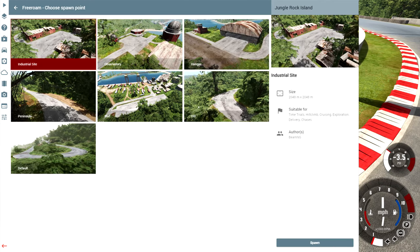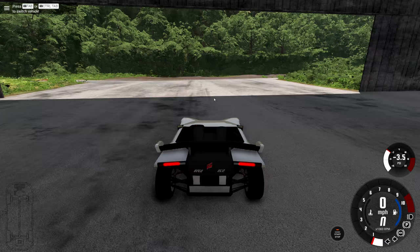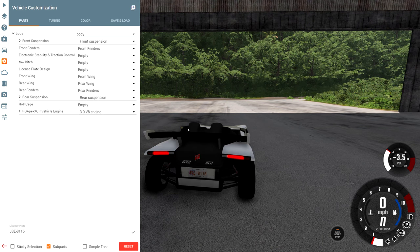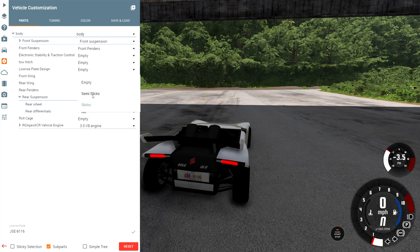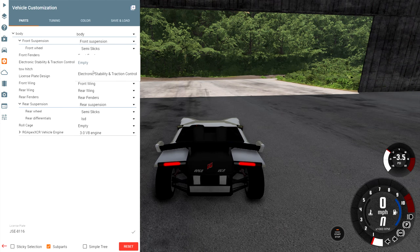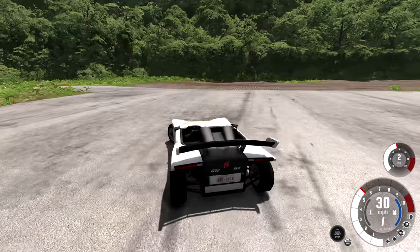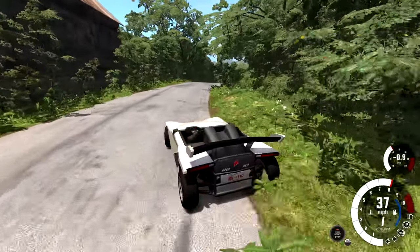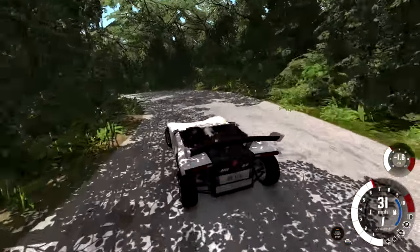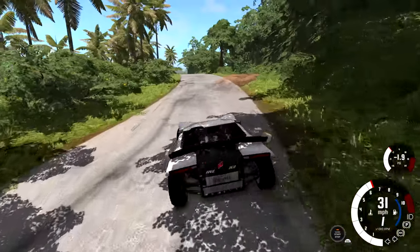I'm curious how this performs on the street, so let's head over to Jungle Rock Island at the hangar and make a street version of the Apex. Starting with the Turbo V8 Racer - the front splitter stays on because who cares if you bottom out as long as you look cool. We're going to put semi-slicks on the rear wheels because slicks are not street legal, and also try out electronic stability control and traction control because in real life you almost never want those off on the streets. You can really feel the stability control kicking in - it makes it almost impossible to spin the car out, but also almost impossible to drift through corners.